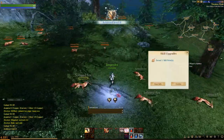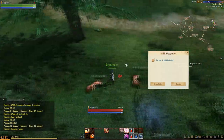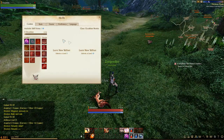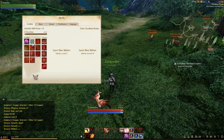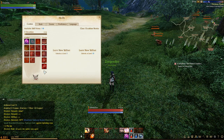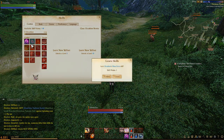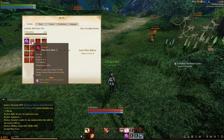We leveled up and have our first skill point. Opening skills, the only thing available at the moment is Mana Force, which is one we'll use in our build. You get a lot more freedom later on as you level up further.